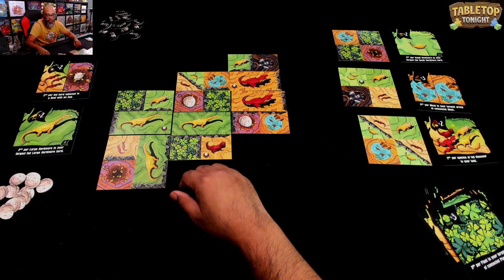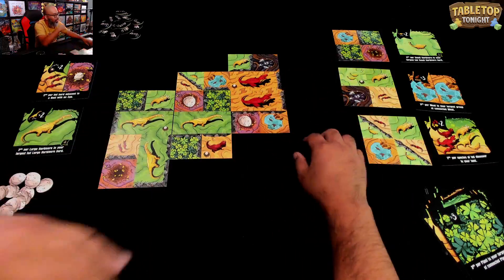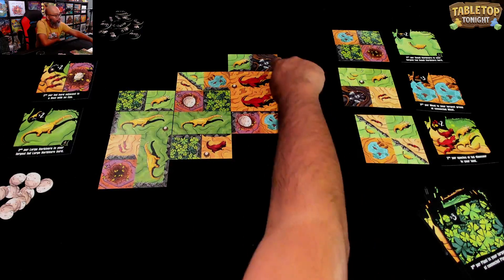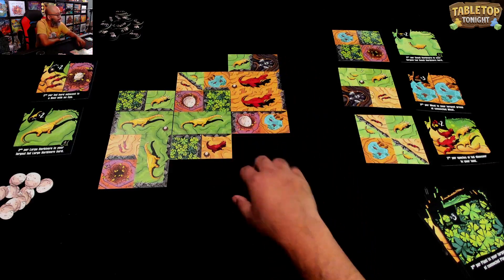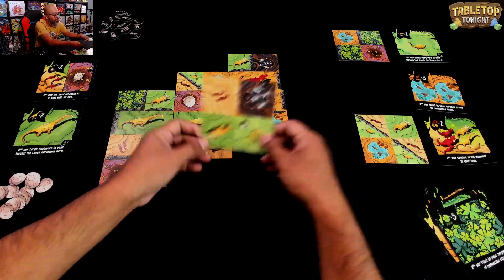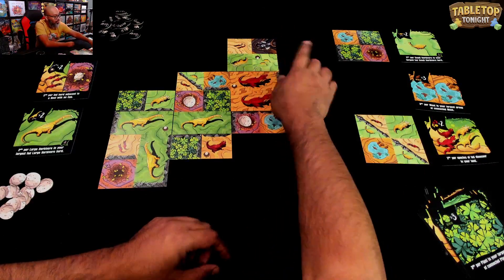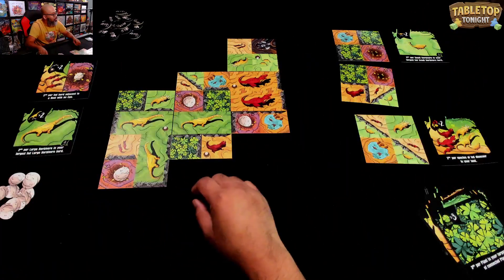I've got four more turns left. I want to cover up this tar pit so those dinosaurs won't go extinct and will still be fed. Is there anything with an egg? There is, but it has another tar pit. However, if I rotate it like this, that tar pit only makes one dinosaur extinct and these others will be okay. I'll do that — it also has an egg, which goes here. Now I've got three turns left.